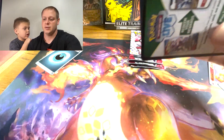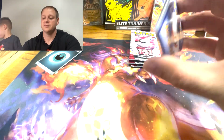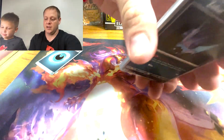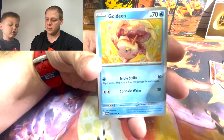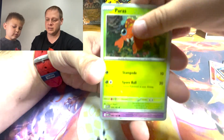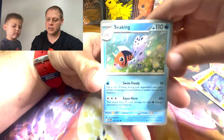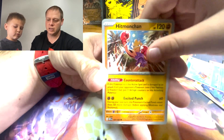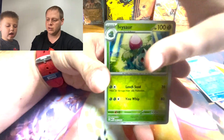Dad got a little cut on this one. We got a Slowpoke — get out of here! Let's rock and roll. Goldeen, Nidoran, a Paras, a Ghastly, into a Machoke, into a Scyther, into a Hitmonchan, into a Magikarp. Into an Ivysaur.